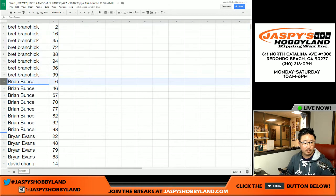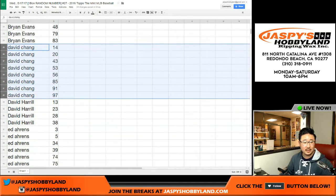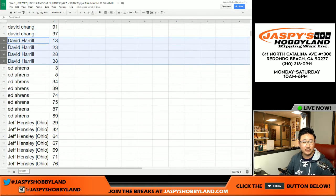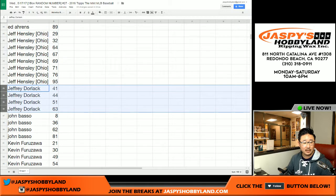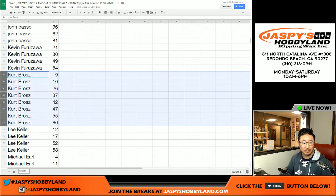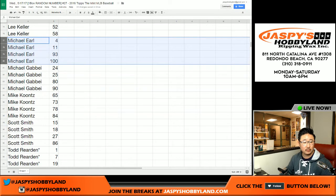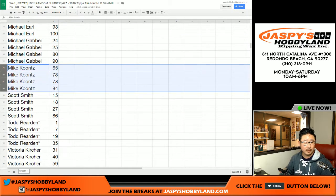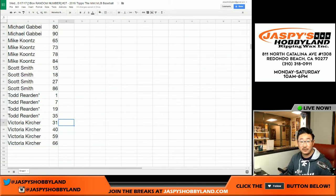Brett. Brian. Brian Evans. David. That's Riley Card Collector. Big Boys 007. Ed. Jeff Hensley. Ohio Jeff Hensley. Jeff Dorlach. John Basso. Kev California. And Kurt, who was trying to get this going last night — finally did it today, Kurt. There's Lee. Michael Earl — he's got a nice spread of numbers from 4 through 100, not too shabby at all. Michael G., Mike Kuntz, Scott, Todd, and Victoria. So there you go. I'm going to pause the video, allow for some trades, and when we come back, we'll have the break. Stick around.